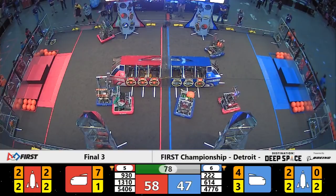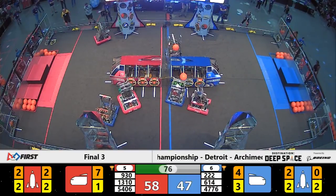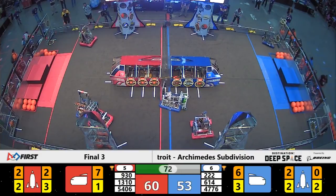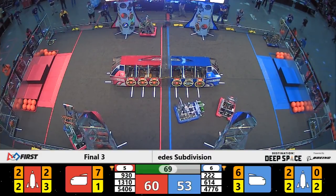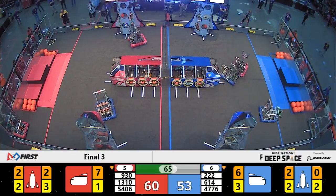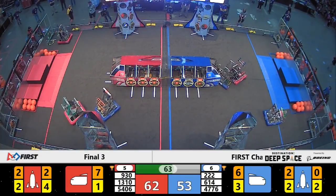With just under a minute and a half left in play, Runnymede continues the defense and lands a well-timed hit. Can they get it in? It goes — for the blue alliance, their cargo ship count is up to six; red alliance is at seven. Both these teams are going to need to start more scoring on the rocket with just over one minute left in play.